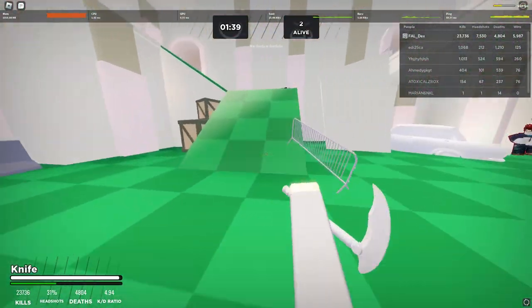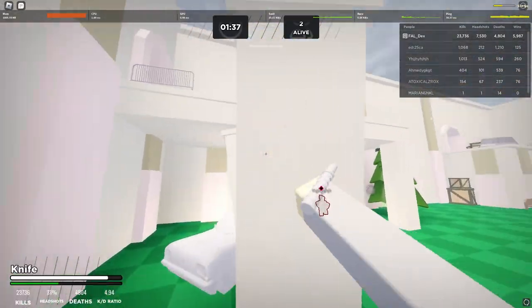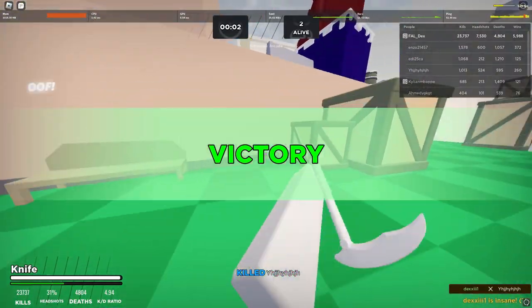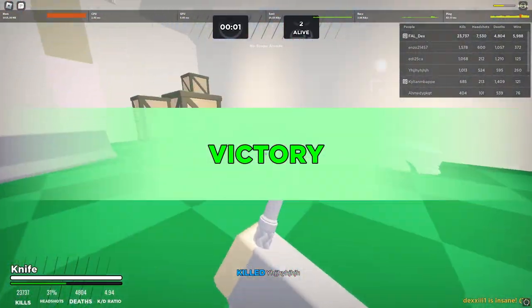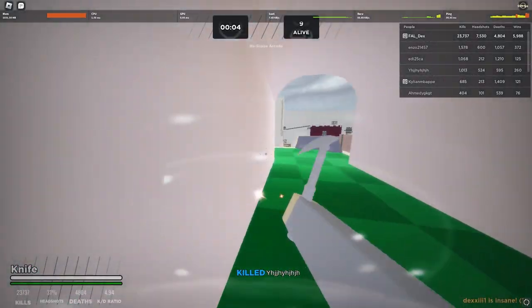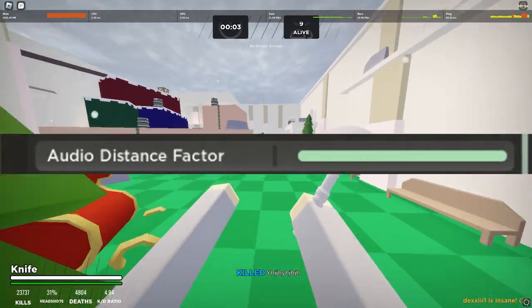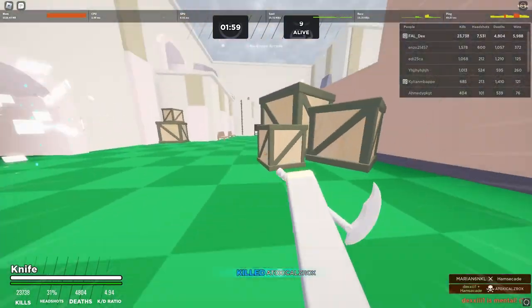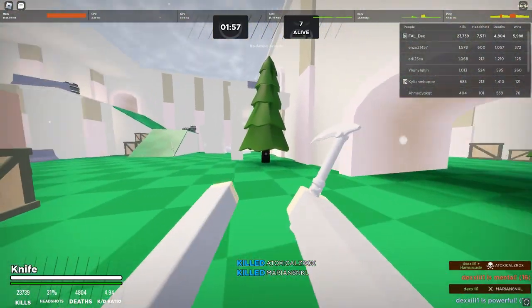Bullet tracers — this setting is very helpful and I would always have it enabled. Bullet tracers help because if you've been shot by an enemy, you can pin down where the enemy is by seeing where the bullet tracer has come from. Audio distance factor — I have this on max so I can hear where enemies are from a very far distance.